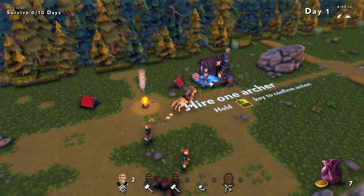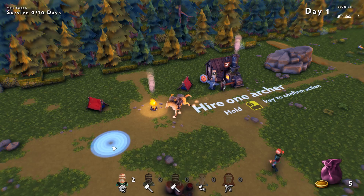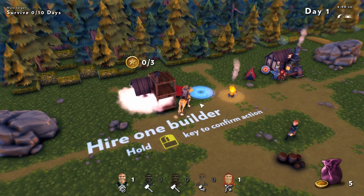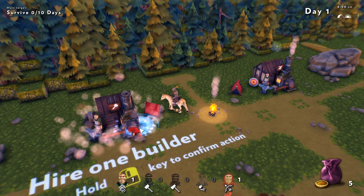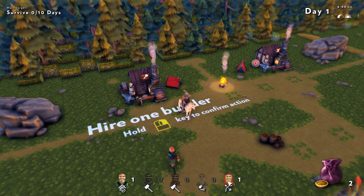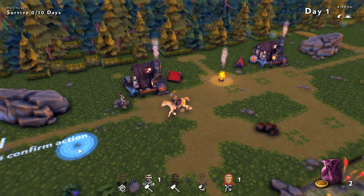We have a building coming in here. It wants us to hire an archer — toss a couple coins in there, he'll make us a bow, and someone will come grab that bow and be an archer. Over here we can hire ourselves a builder. You can see my coins down here at the bottom. We've got one archer and one slob who's now a builder — he's going to go make us some things.